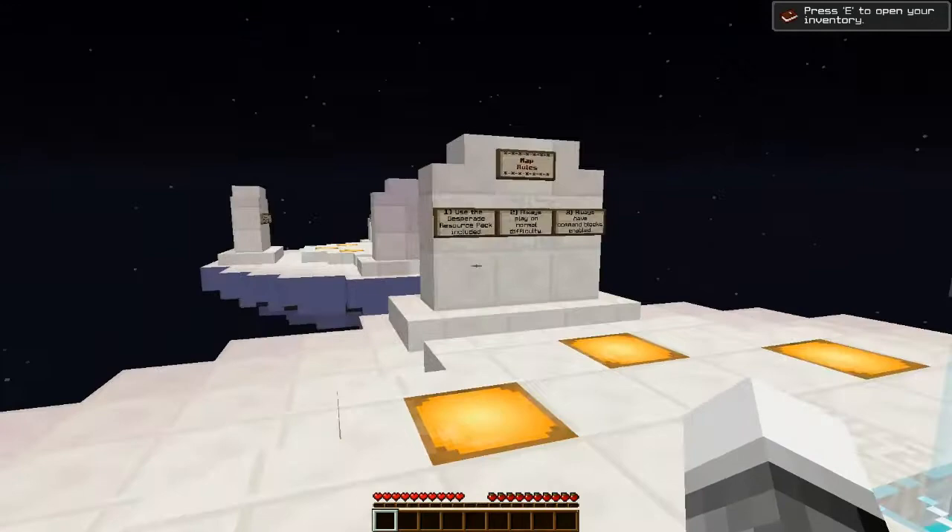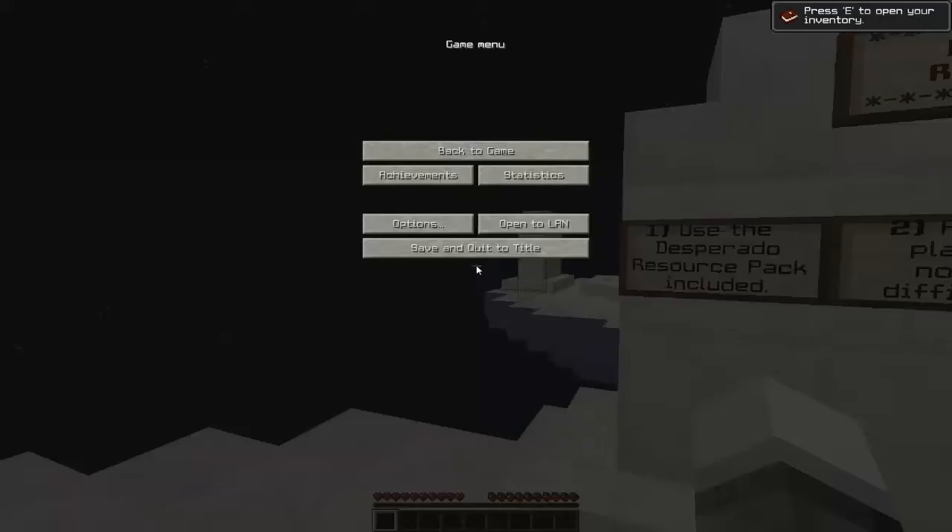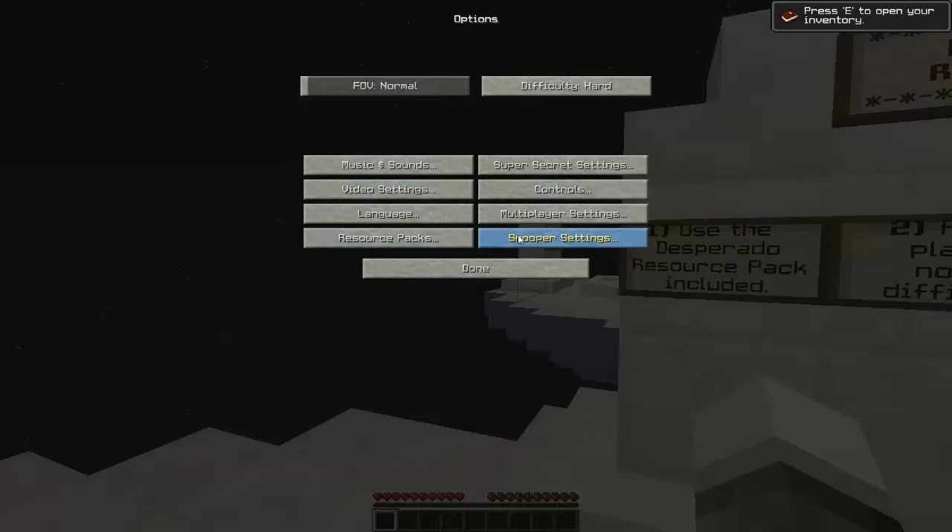Two resource packs — do I want to do that? Map rules. Oh, I should read this first. Use the Desperado resource pack included. Always play on normal difficulty. Always have command blocks enabled. Alright, I can do that. I don't know how to check if those are on, but I guess we're going to find out.